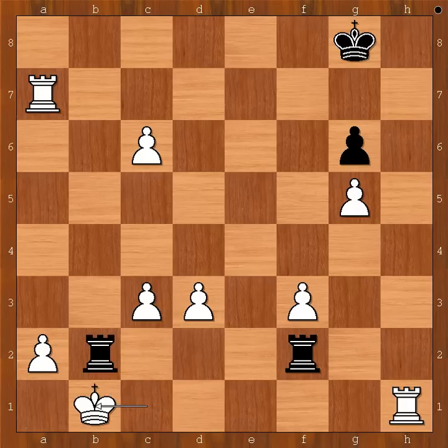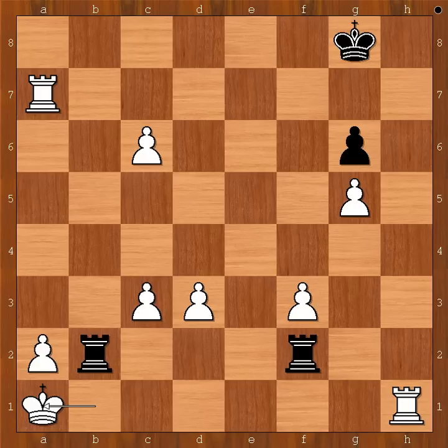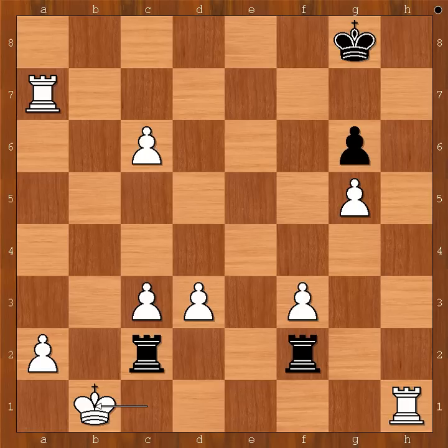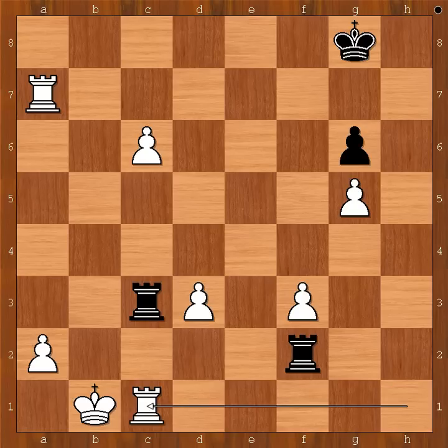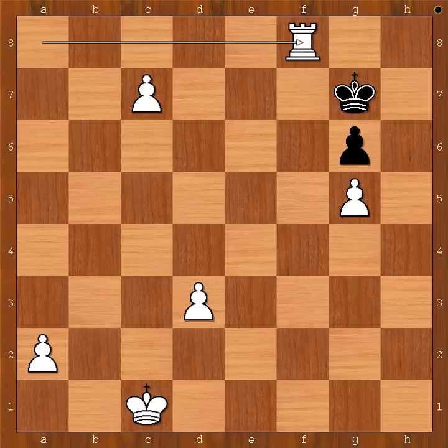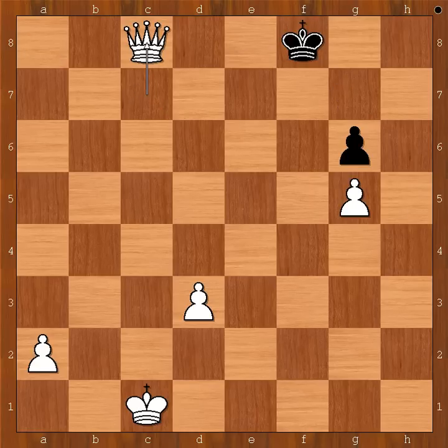King to b1. If check, then king to a1 — the pawn on a2 is defended. If rook to b6, c7. Rook to c6. Rook to a8, check. King to g7. The pawn is pushed and promoted to queen. And going back — in this position, instead of rook to b2 check, if rook takes pawn on c3, then rook to c1. Rook takes rook, king takes rook, rook takes pawn on f3, rook to a8, check. King to g7, c7. Rook to f8, rook takes rook, king takes rook, and then the pawn is pushed and promoted to queen, check.